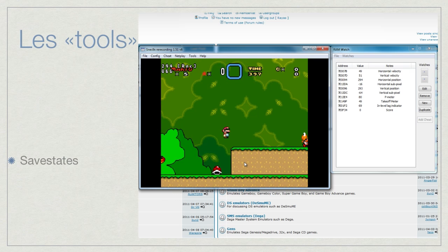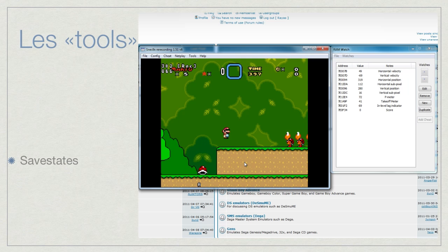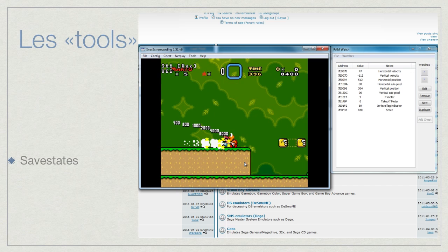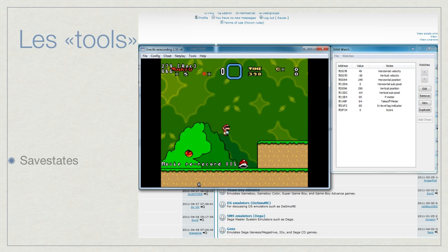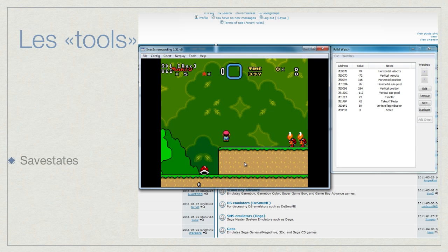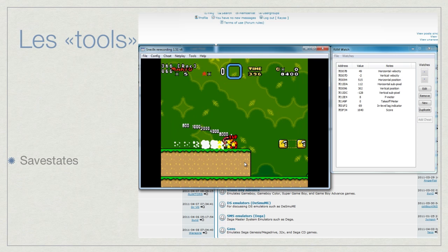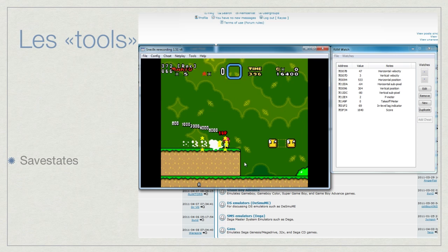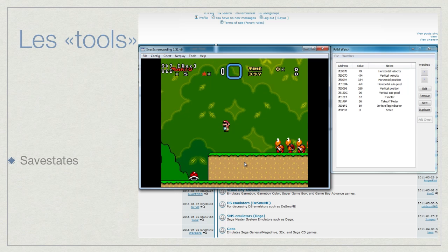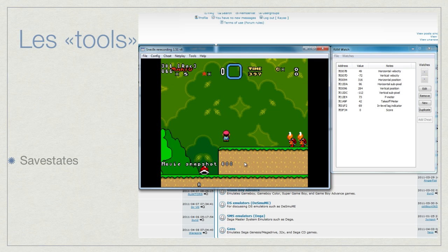The first really important thing is the save state. Most emulators have save states — it's really simple: it saves the game at one point. You can save any time, any frame, and go back exactly to that state. It saves the state of the whole machine's memory at one point. If you go back to that point, it will be exactly the same as when you saved. You can record, then start again and start again at a really precise point — not just at the beginning of a level, but anytime you want.